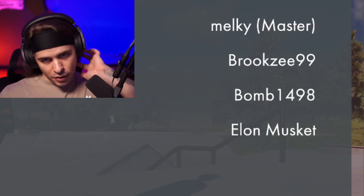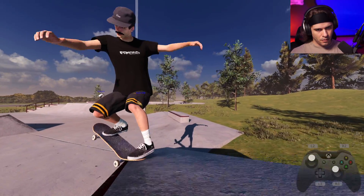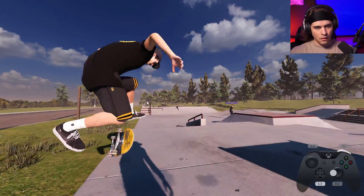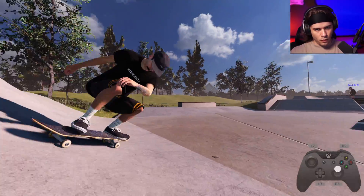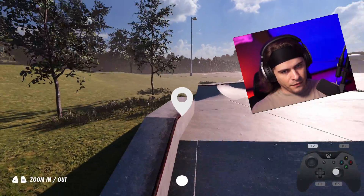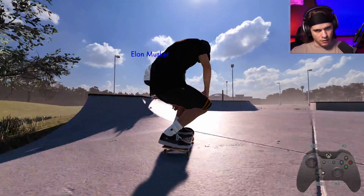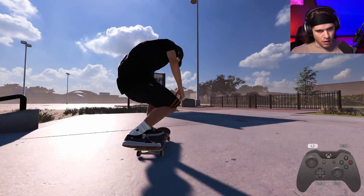We've got brooksy, bomb, and Elon musket. That was a sick indie. Little trey flippers. Frontside one over that — that's so sick. Man, it's so hard to get speed for this — coming out of the bank and hitting that, you're either flying 10 feet over or you're going 2 feet short. Nice, kind of go for like a blunt and pop out of it maybe. Nice nice.